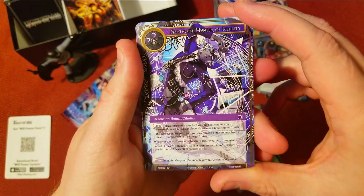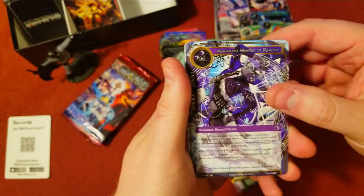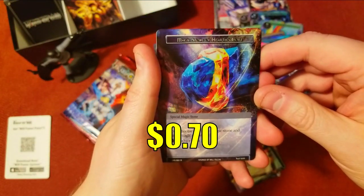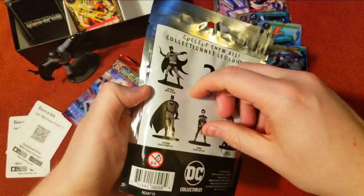A secret rare — it's Asa-something, I can't say his name. Still a cool card, but didn't we get the foil of him already? I believe we already got the foil. And then we got a Magic Stone of Hearth's Core — so another buck there at least.